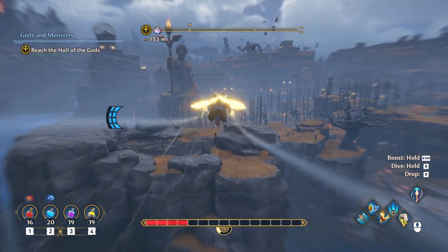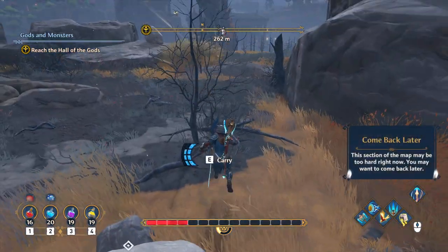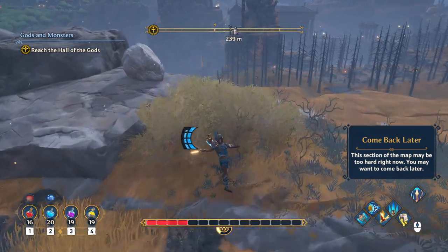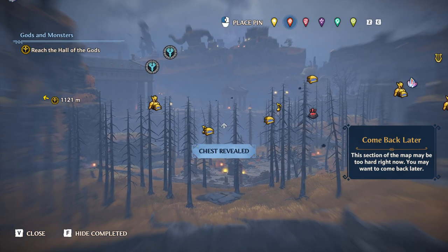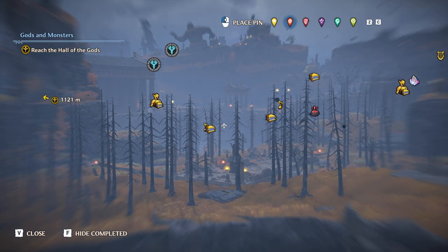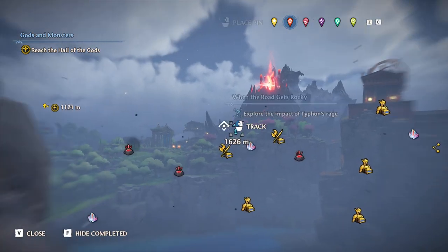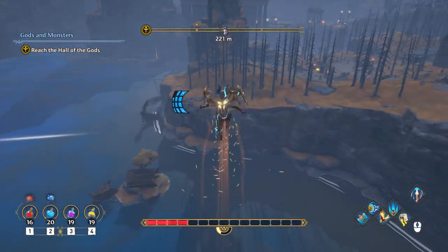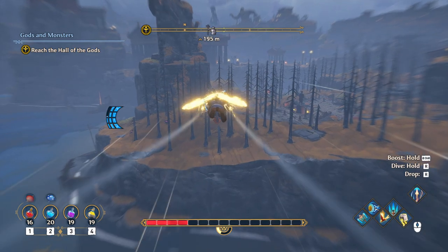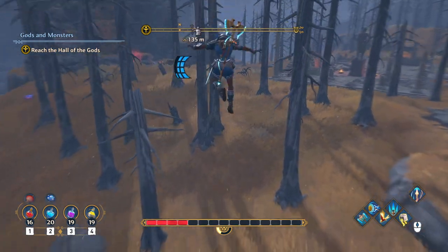Take a game like one of the Batman Arkham games — the flow control in combat is so good in those, at least from my memory. Same situation for the Middle Earth Shadow games — Mordor or War. The flow control in combat works so well. Yet in this game it's like, nope, not going to happen. That is how it feels.